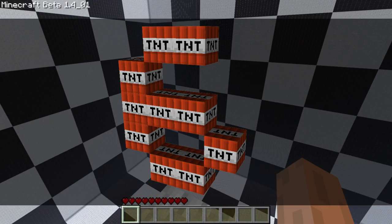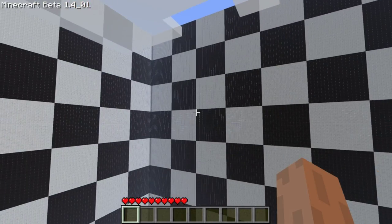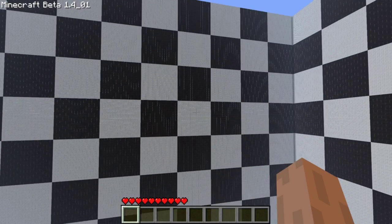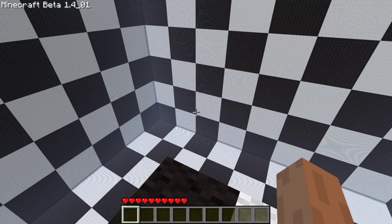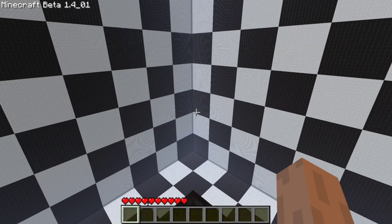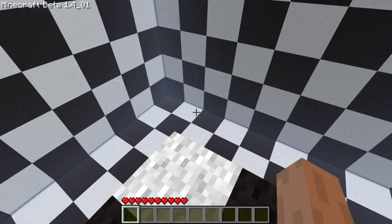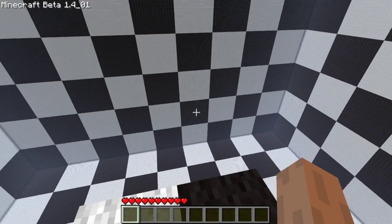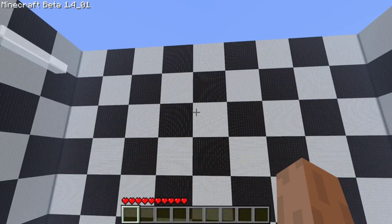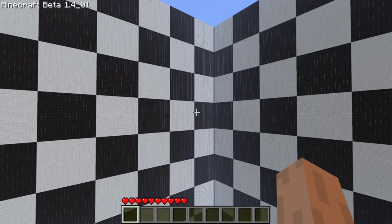Now rounding into the final point — point six — which will be illustrated in game in this box that I made in MCEdit just for this reason. This is a nine-by-nine-by-nine chunk cube. A chunk is a 16-by-16 cube and is the standard unit that Minecraft world files are saved in.